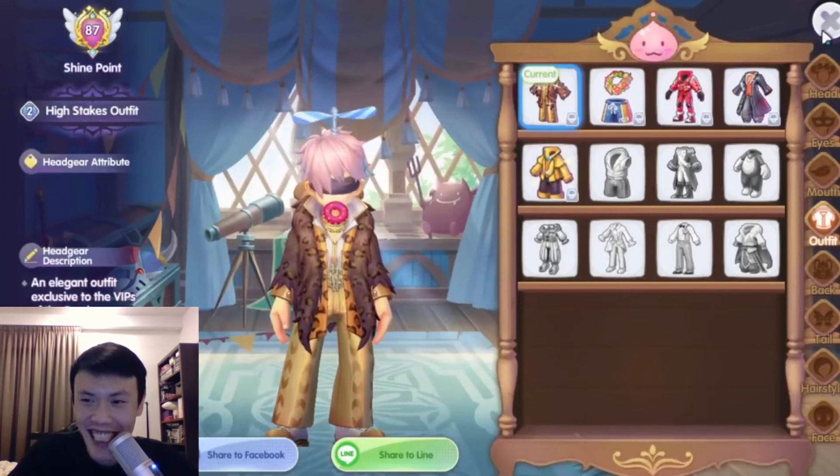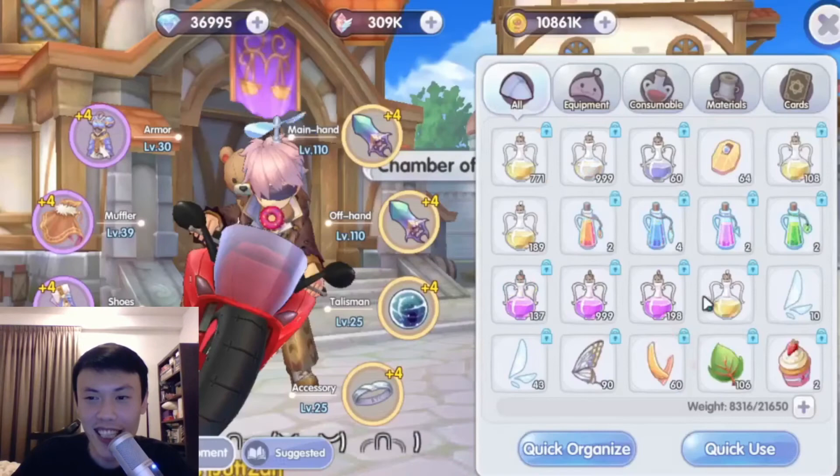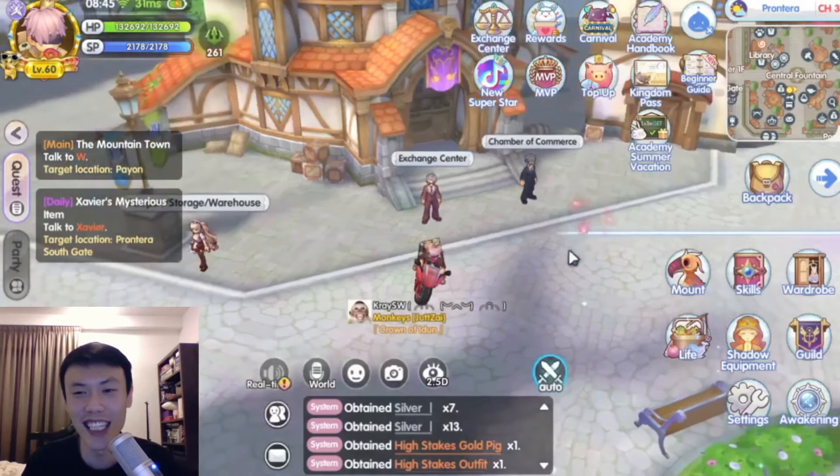Good value for money. We also have the head piece here — this is the high stakes gold pick. It's like a pick with money being thrown on your head, which is actually really cool. We'll be able to equip it as well. There we go! So that's the end of the Jackdall NPC quest.